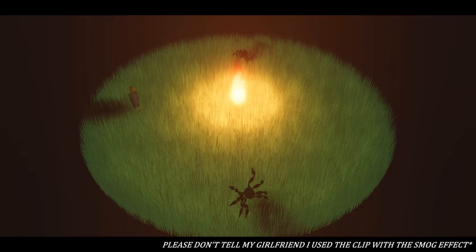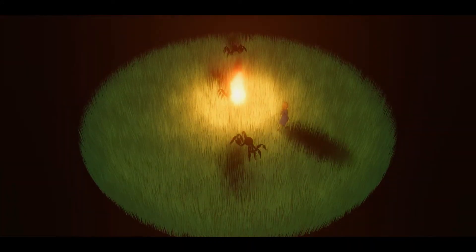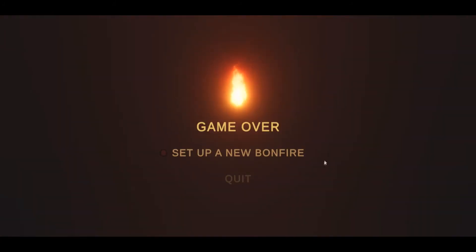The safe area is the region illuminated by the fire, where Bree can freely move while trying to escape from her inner demons. Outside this area there is darkness, the unknown, the death region. If you try to venture in that direction, nothing happens — and this is a problem. For this reason, I introduced the game over screen.